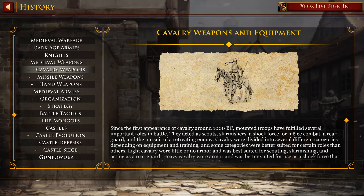Welcome back to Age of Empires 2 Definitive Edition History Lesson, as today we're continuing with cavalry weapons and equipment. It seems like another long-ish one, so get ready. We're gonna be here for a while.